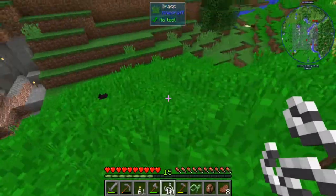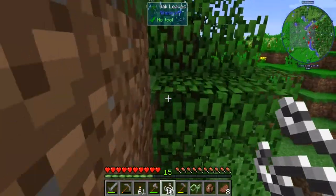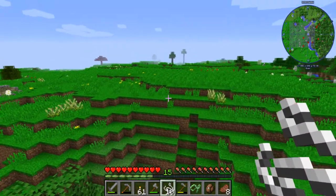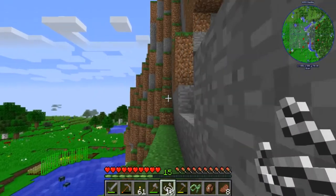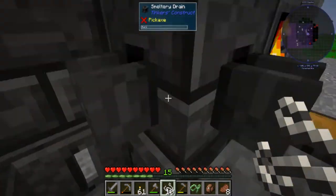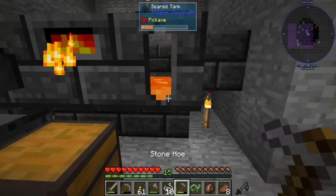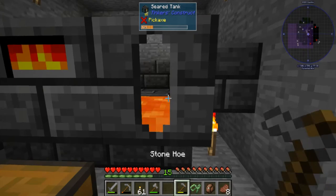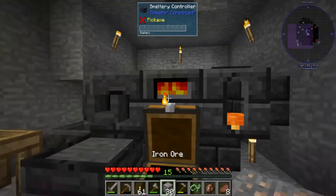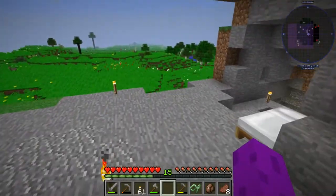This is the FTB Revelation mod pack by the way, for 1.12 — we're all having fun already. This is a meadow biome, looking really vibrant and green. Up here there was a little hole in the wall which I've expanded, and I've got a basic Tinker's smeltery set up — nothing crazy, just a 3x3. I haven't even used it yet, I just put lava in it. I'm going to go ahead and start smelting some stuff down so I can get things going.